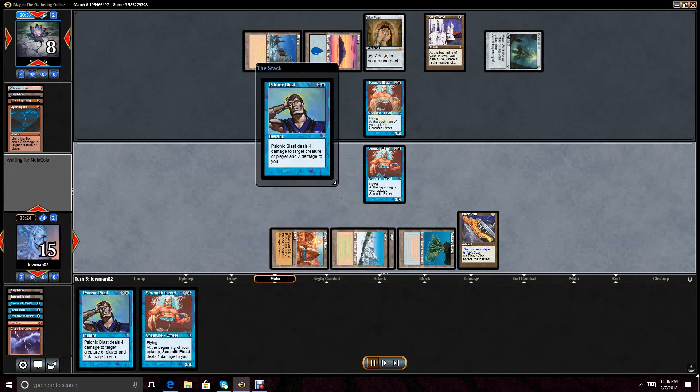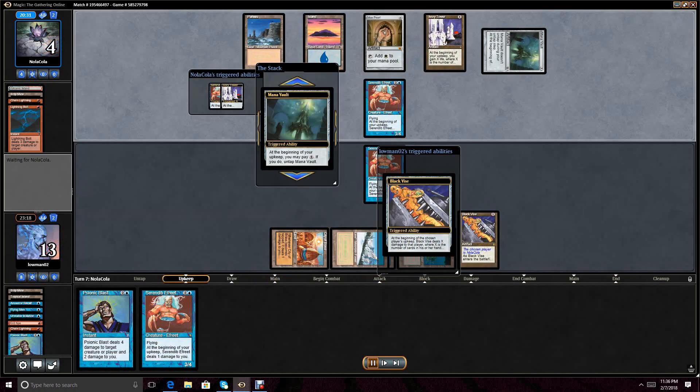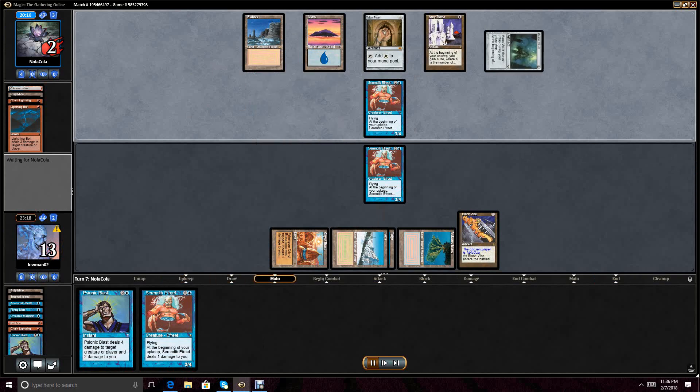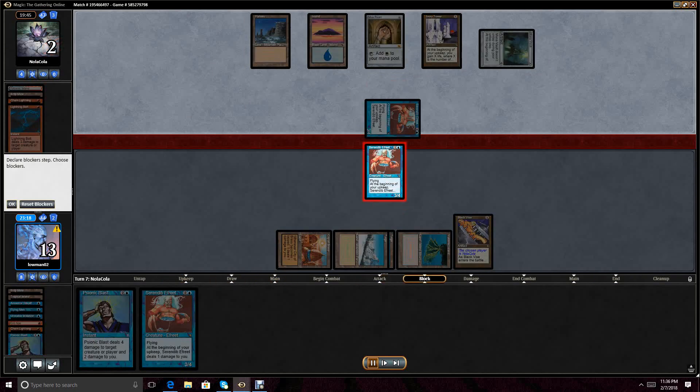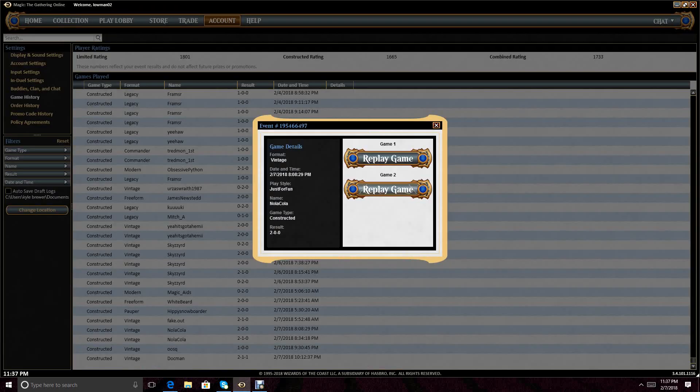Ancestral drew me into the mana sources I needed. I'm pretty much an all-gas hand. We put them to 4, they draw their card for the turn, take 2, and I believe they go ahead and concede here, realizing it's probably impossible for them to win. Outside of disenchanting their own Mana Vault and Swords to Plowsharing their own Serendib Efreet, they're not going to be able to live one more turn. There really weren't a lot of outs there. That's game 1 — relatively fast and furious.